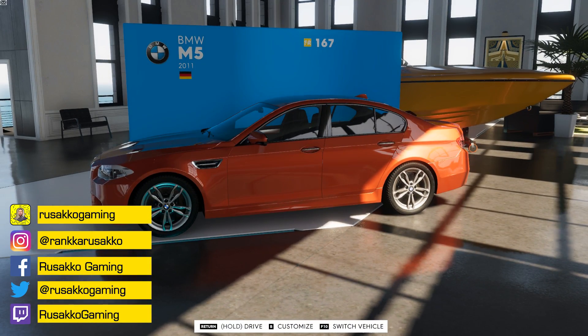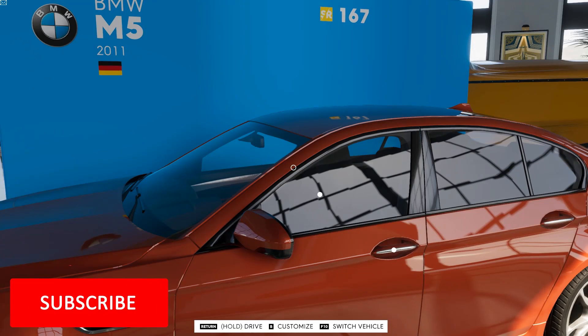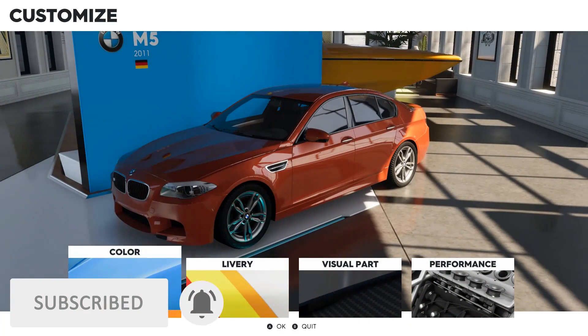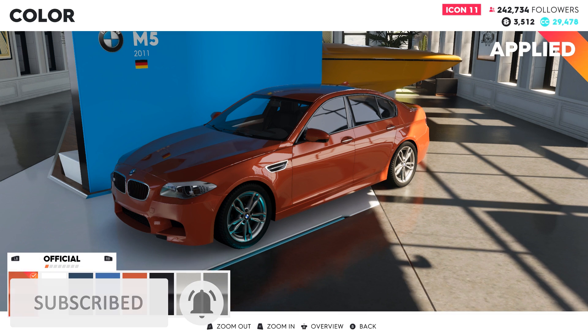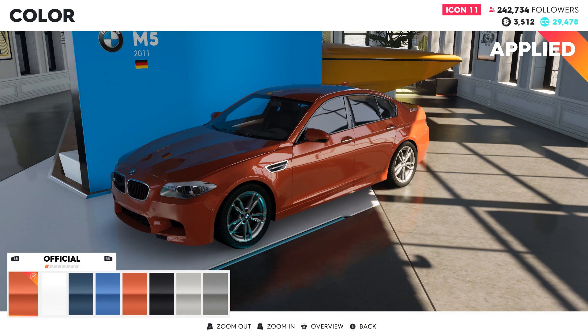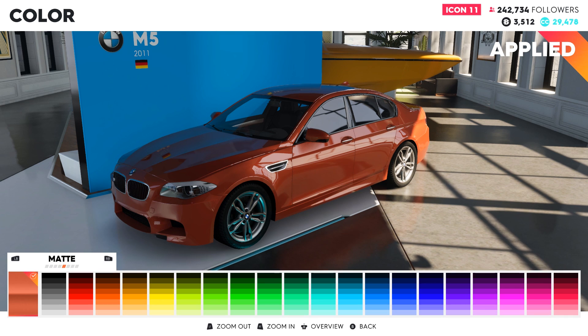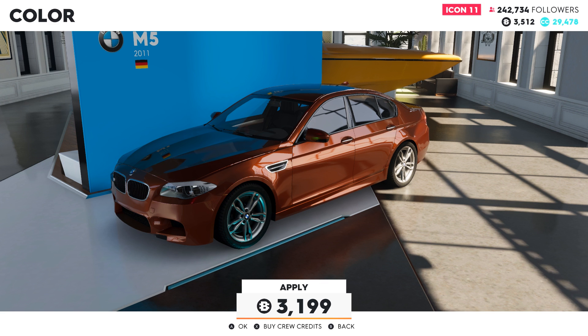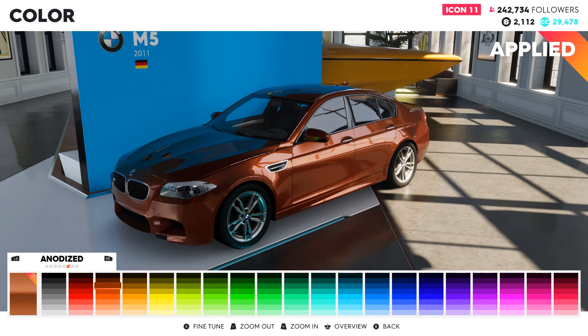We are here in the garage and we have to customize almost any car. In this case we have a BMW M5, but we're gonna burn our money first. I have 3,000 bucks here and I need to burn it all down, so I'm gonna make this car an anodized bronze color. It costs 3,000.